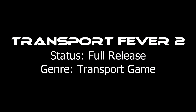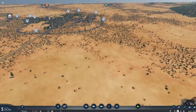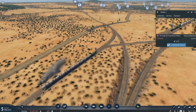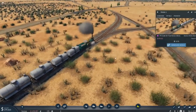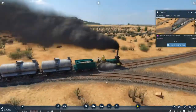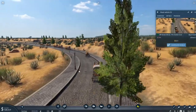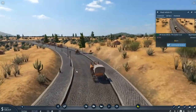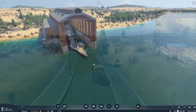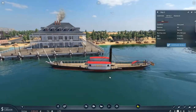Number 5 is Transport Fever 2, one of the best transport games out there. You transport passengers from city to city and transport resources from mines to factories, then deliver end products to cities. Interestingly, the game goes through three different eras — starting with horse carriages, moving on to cars, and even progressing into the future. The game has trains, buses, airplanes, boats, and all sorts of things. It's really one of the best transport games out there.